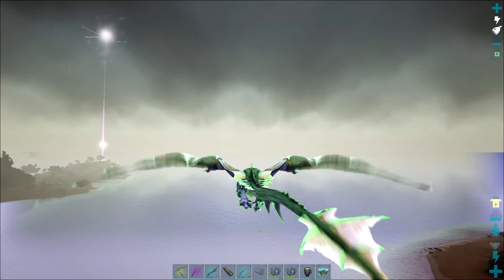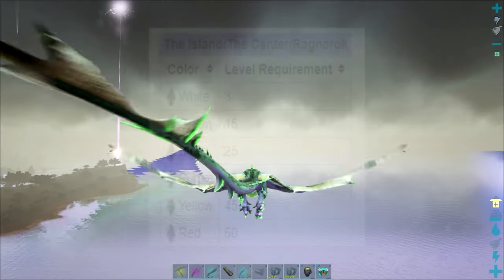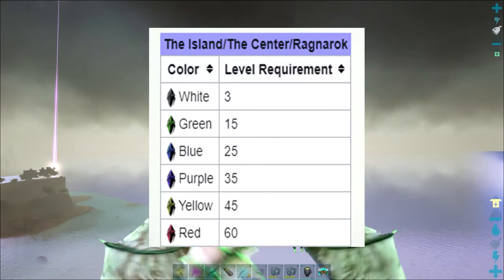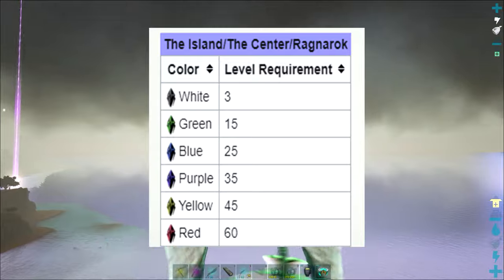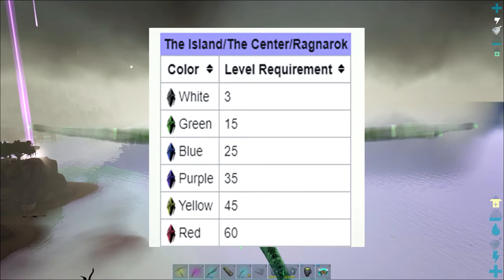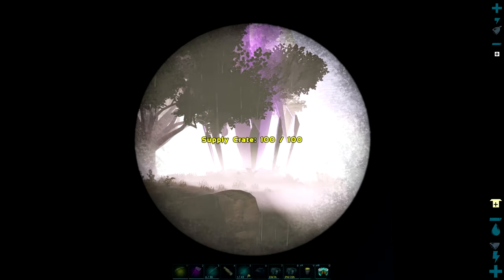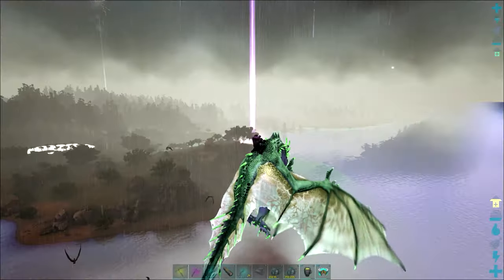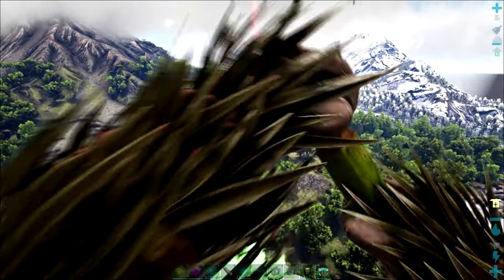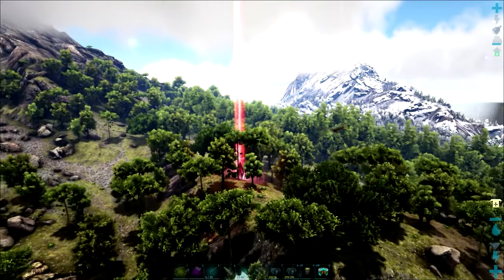First, let's talk about loot crates. These are the beacons of various colored light that you'll see in the sky, and they're essential in order to get some of the best blueprints within the game. You'll need to be level 3 to open the first ones that are white, leading up to the red ones at level 60. Sometimes you may see an orange ring around the outside of one of these supply crates, and that indicates there's better loot inside. If you have access to a spyglass, you'll see numbers on the loot crate indicating how long it has before it despawns.